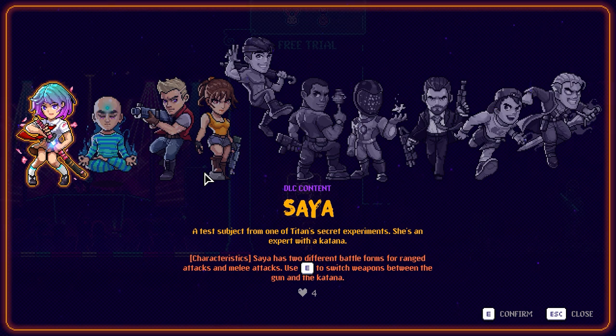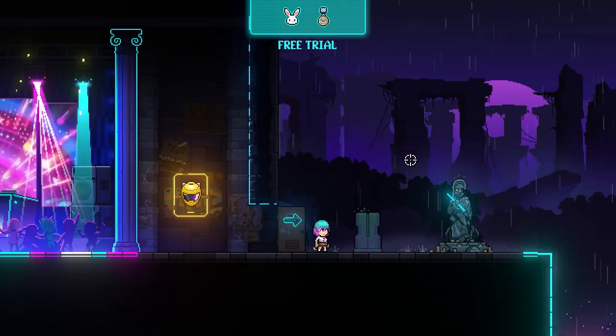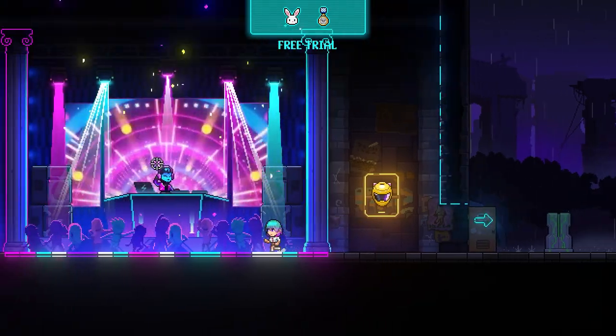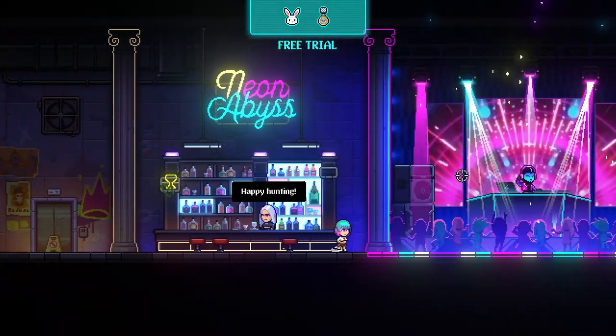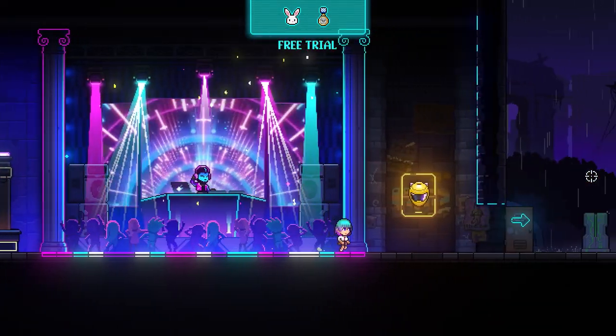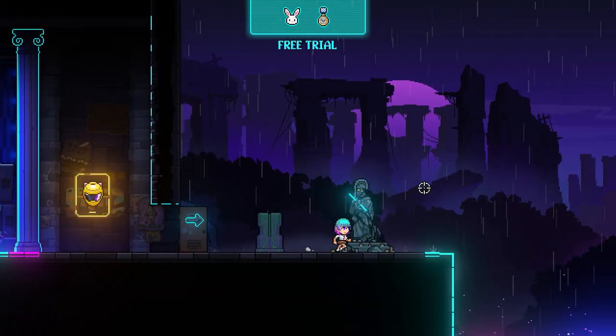I actually really like Saya. I've gotten used to her sword ability — she has a melee ability using swords and it allows her to kind of lunge forward, so it gives me access to certain areas that I wouldn't normally be able to. You can change difficulty; we'll leave it on normal. I tried it on hard and it's actually really hard. I'll get there though.